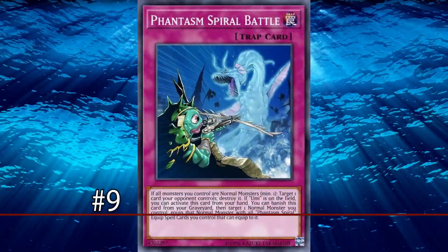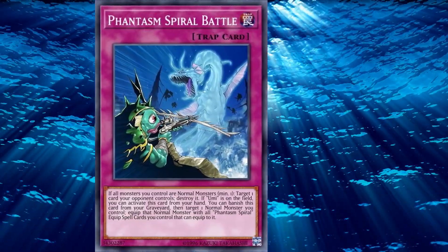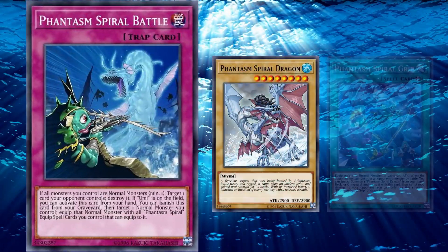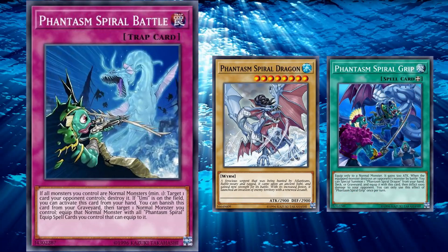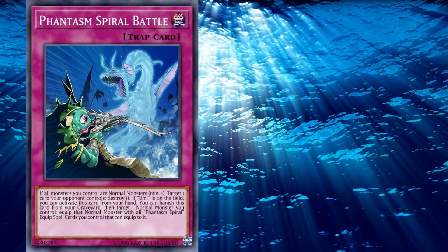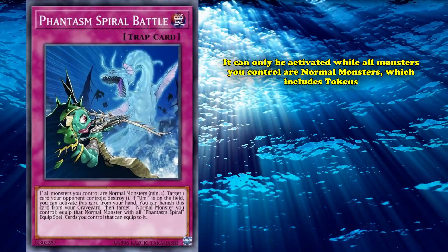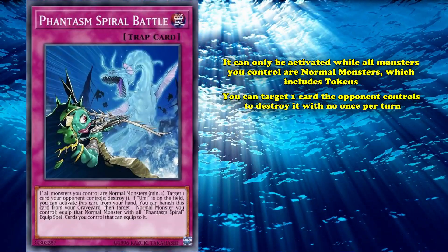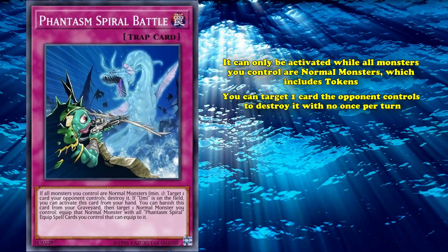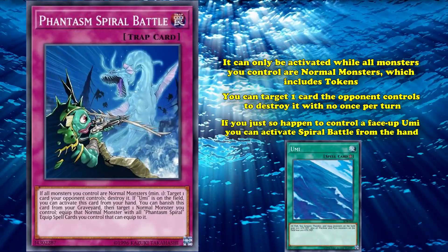And at number 9, we have Phantasm Spiral Battle — a normal trap card belonging to the Phantasm Spiral archetype, a deck focused on normal monsters, equip spells, and trap cards that can be activated from the hand. It just so happens Spiral Battle is the best of the three it has. It can only be activated while all monsters you control are normal monsters, which includes tokens, and has the simple effect that you can target one card your opponent controls to destroy it, with no once-per-turn in sight. And if you happen to control a face-up Umi, you can activate Spiral Battle from your hand.